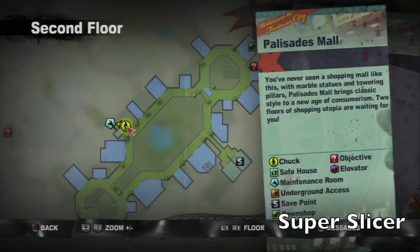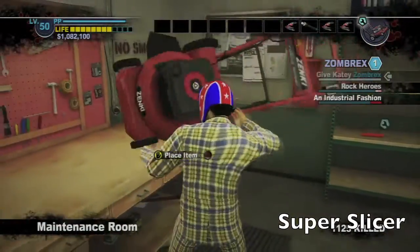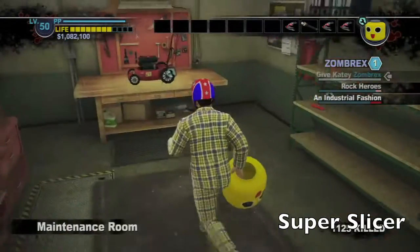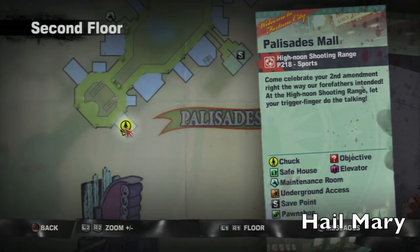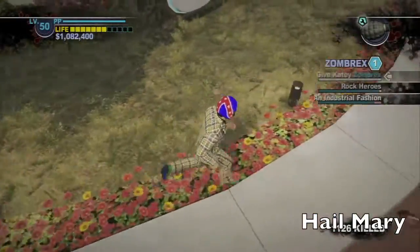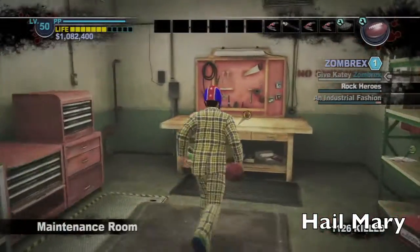Over here in the Palisades Mall, in this maintenance room, should be a lawn mower on the inside on the left table, and on the outside should be a servbot mask. Pick those two up and combine them to get the super slicer. Over here should be the High Noon shooting range — the gun store. Pick yourself up a grenade, run back out into the strip, and in this area by the silver strip sign should be a football. We're going to make the hail mary.